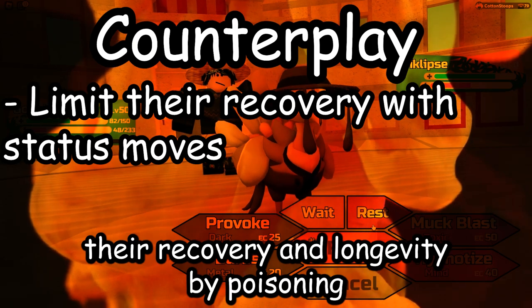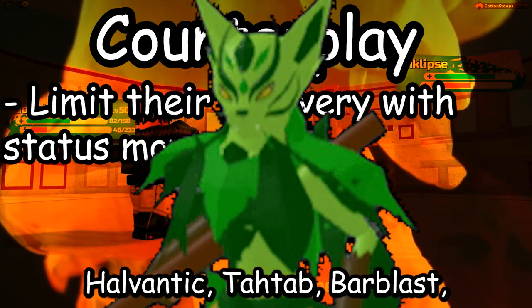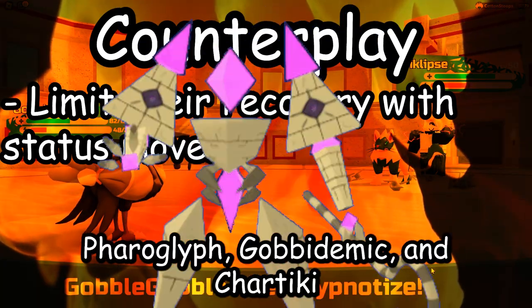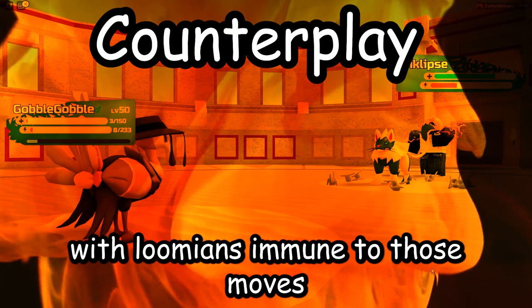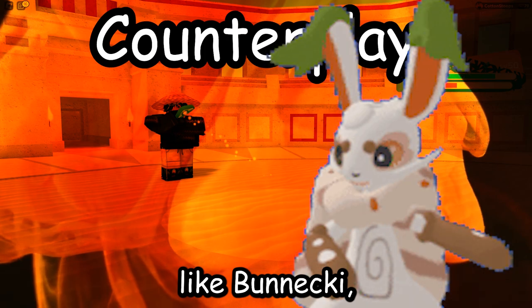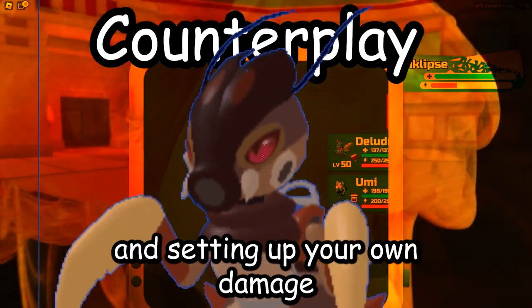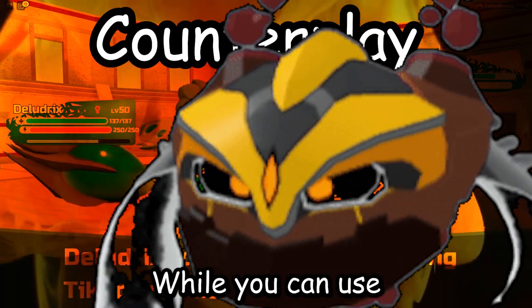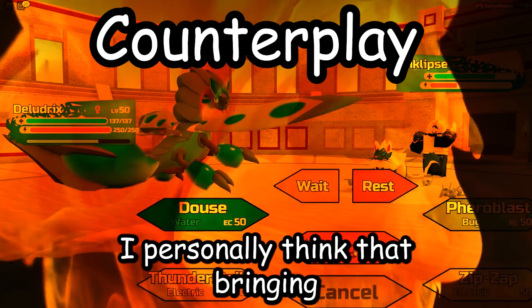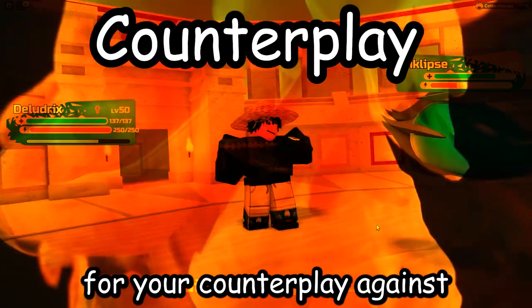This can come from limiting their recovery and longevity by poisoning or throwing any other status — like Baneki, Garbantis, Halvantik, Taw Tap, and Bar Blast — or lumens like Zeflin, Garbantis, Ferroglyph, Gabademic, and Chartiki provoking their support moves so they can't heal or set up. You can also stop them from pivoting out with lumens immune to those moves like Baneki, Taw Tap, Gargolum Attack, Shlash, Teclips, Chartiki, and Garbantis, or setting up your own damage like Halvantik, Valkyrie, Zeflin, Garbantis, Taw Tap, Namari, and Cosmir Cracked. While you can use regular wallbreakers and not stallbreakers, using at least one or two stallbreakers on your team is very beneficial for your counterplay against this playstyle.